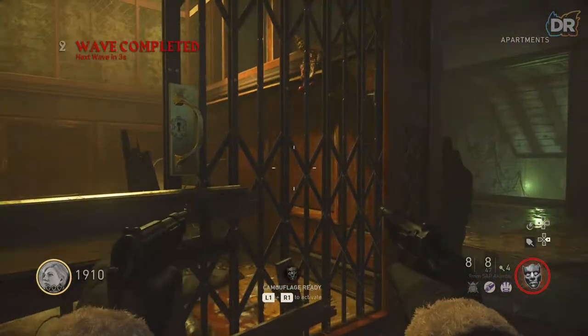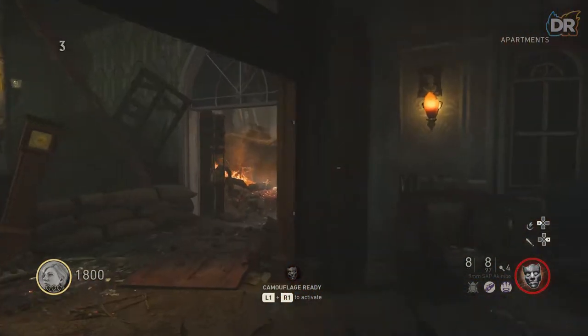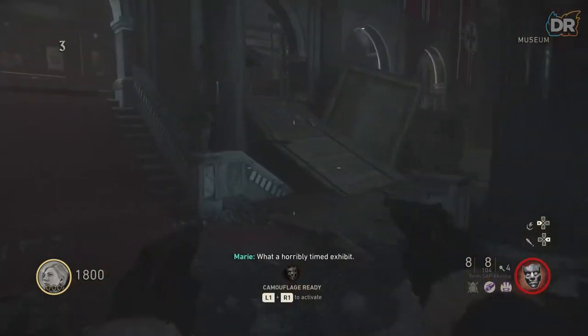Now make your way through the apartments — there will be two spawns. One is in the lift here, and the next one is on the ceiling next to the main street door.